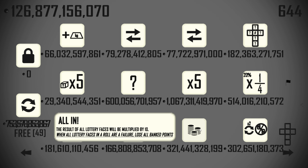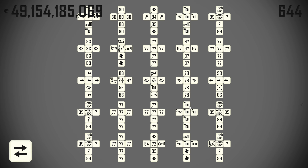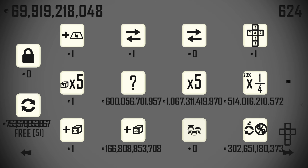There's 'all in.' There's some movers. 'The result of all lottery faces will be multiplied by 10 when all lottery faces lose.' So we need this to be all '50% chance at a hundreds.' So if we swap this 77s for that '50% chance at a hundreds,' we can now invest in this. That's going to times everything by 10 there.